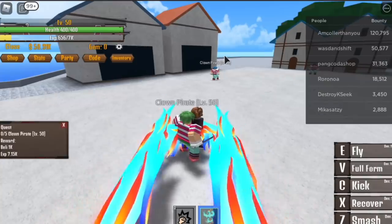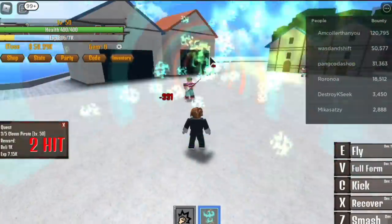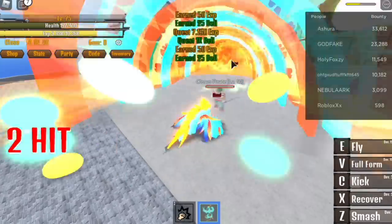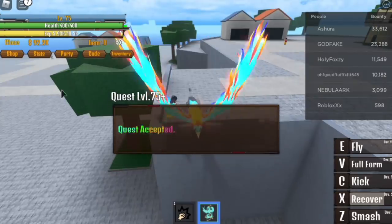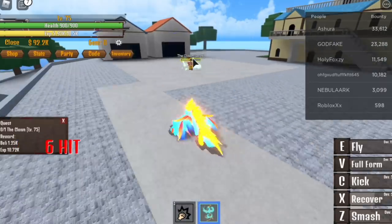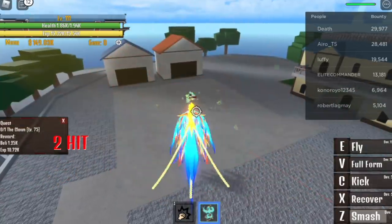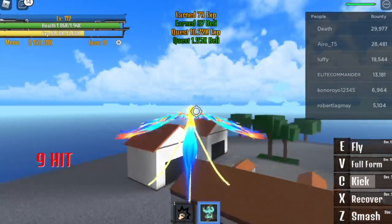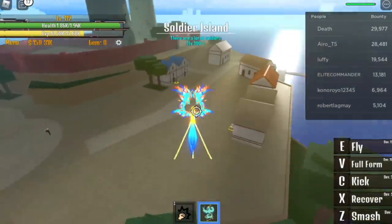Level 50, next stop: the Pirate Island. The first quest asks you to defeat five clown pirates — very easy. First kill and then use the skill, then wait for them to spawn. Keep doing that until you reach level 75. Time to defeat Buggy the clown — two hits with your first skill, so fast! You can use the C skill but first wait for the damage ticks. Once you reach level 112, next stop is the Soldier Island.